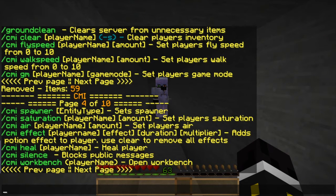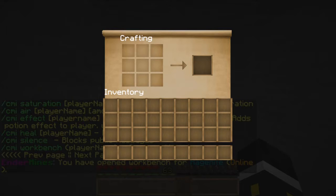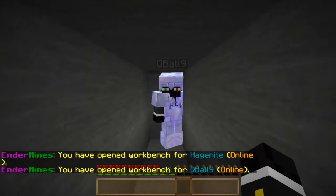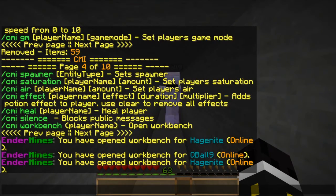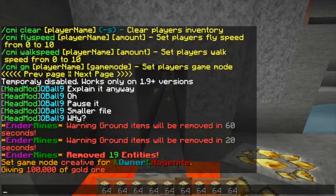The workbench command — it's just 'workbench.' It opens a workbench for another player. He should have a workbench open for him now. You can do that whether they're offline or online, which is awesome.